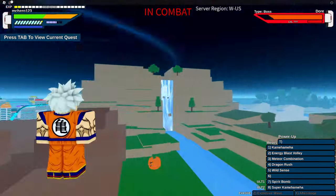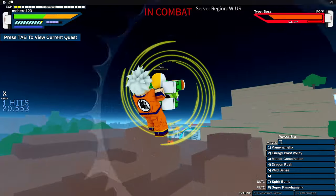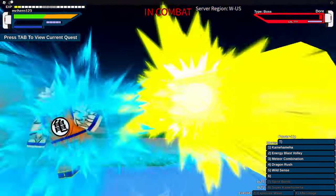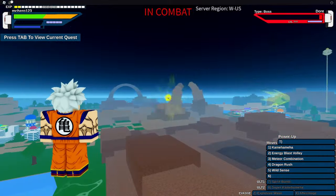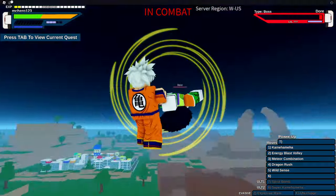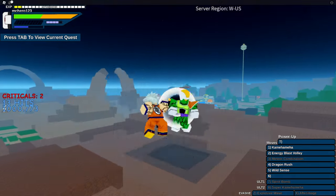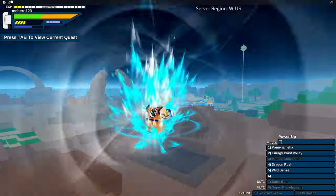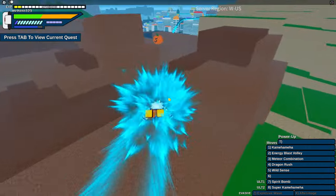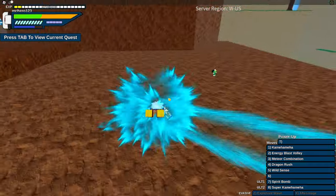Explosive-type Ki blasts — like the first Spirit Bomb from Goku — can be thrown at almost any point in a match. They are deflectable but it's incredibly hard to deflect them. They deal a lot of damage and are very useful for clearing multiple enemies at once. Don't forget: you can deflect beams in this game, but only very specific beams can actually be deflected.